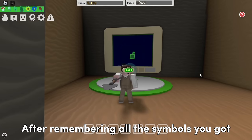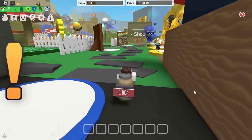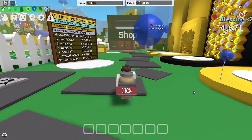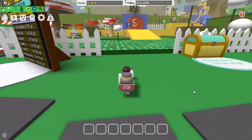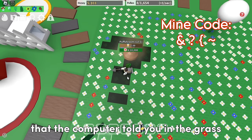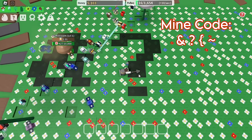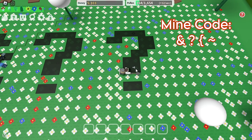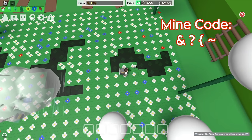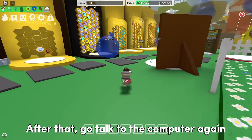After remembering all the symbols you got, go to Dandelion Field — just follow where I go. The symbols I got are shown now. Put all these symbols that the computer told you in the grass. You will get a happy emoji in the grass if you did it correctly. After that, go talk to the computer again.